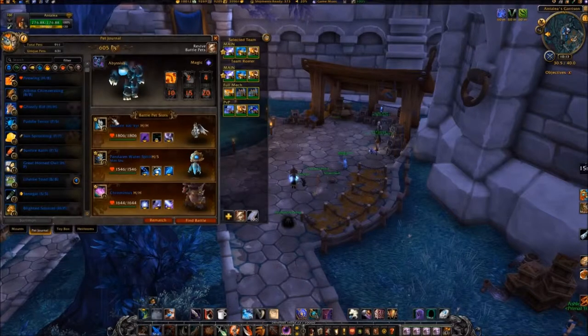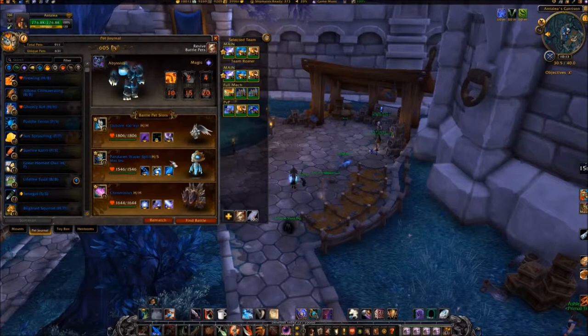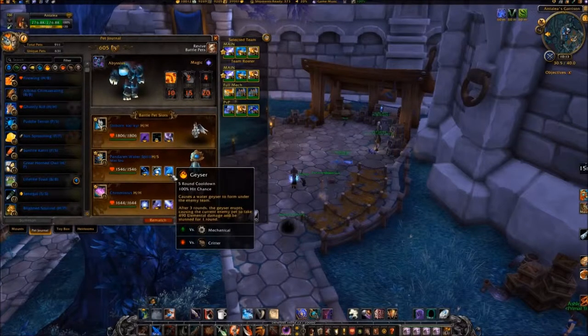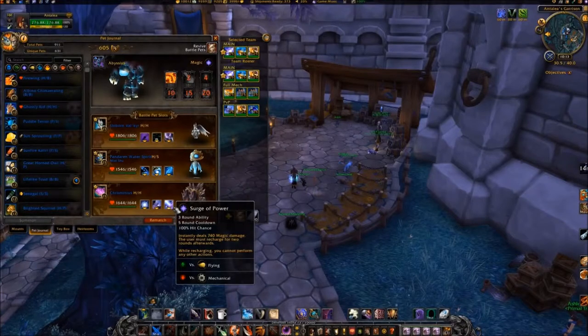For this battle, bring your Unborn Valkyr with Curse of Doom and Unholy Ascension. Your Pendarn Water Spirit should have Whirlpool and Geyser. Finally, Chromanius should have Arcane Explosion, Howl, and Surge of Power.